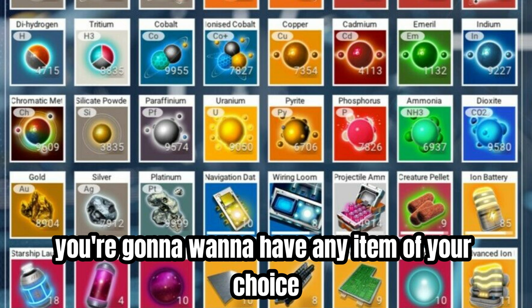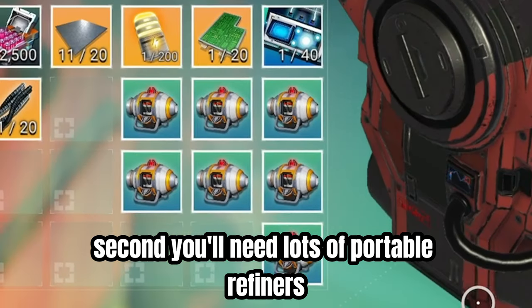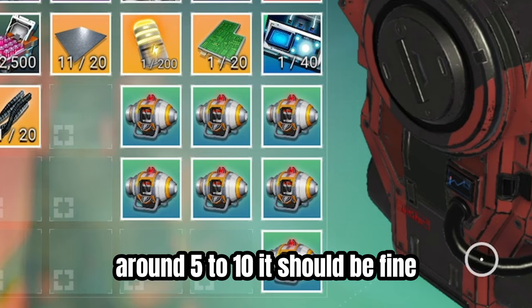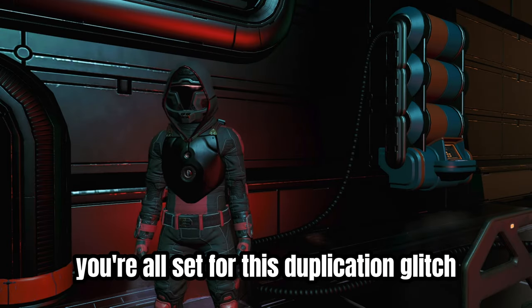First, you're going to want to have any item of your choice that you wish to duplicate. Second, you'll need lots of portable refiners — around five to ten should be fine. Now that you have those two items, you're all set for this duplication glitch.